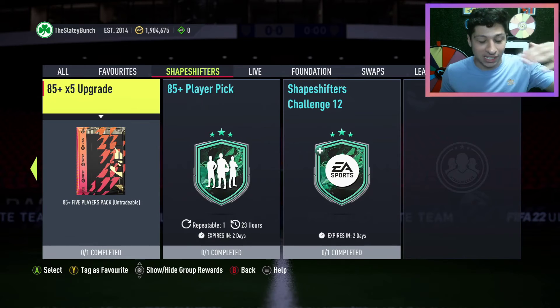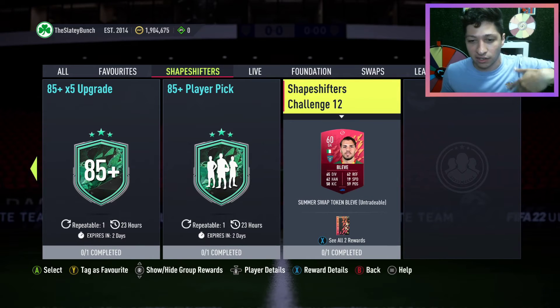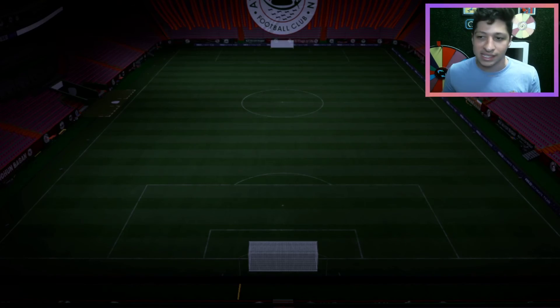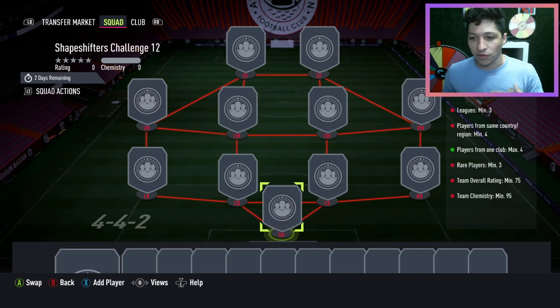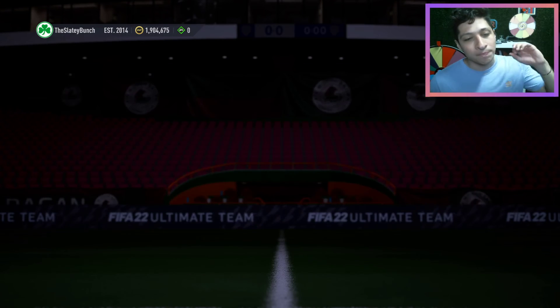We have an 85-plus player pick, and then we have a daily challenge for a token, so there's a mega pack included here. The daily SBC: 75 overall, 95 chemistry, leagues minimum three players, same country/region minimum four — using the same country region would be a very easy way to complete that SBC. And finally, an 85-plus player pick.